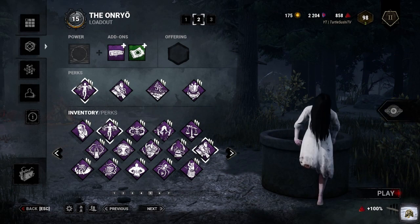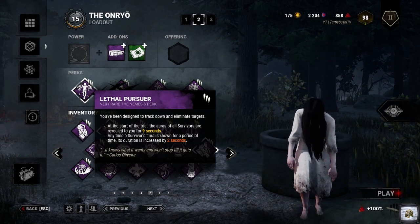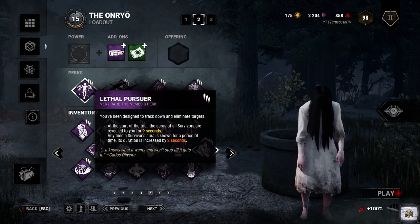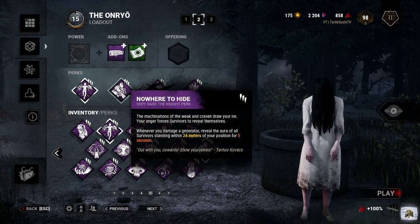The perks we'll be running today: first is Lethal Pursuer. At the start of the trial, the auras of all survivors are revealed to us for nine seconds. Second perk is Nowhere to Hide — whenever we damage a generator, we'll reveal the aura of all survivors standing within 24 meters of our position.